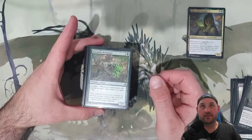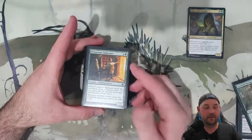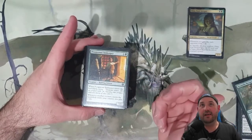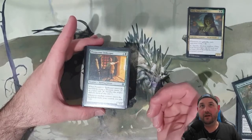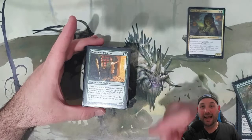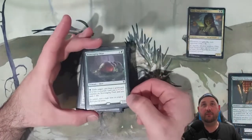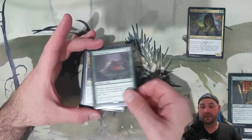Kazandu Necropot — same thing, landfall, gain one life. It's a creature, which means it can be sacrificed. Prosperous Innkeeper creates a treasure token for a nice bit of ramp, and when another creature enters the battlefield under our control we get life. Scavenging Ooze gives a bit of graveyard hate and of course life gain, which is quite nice.